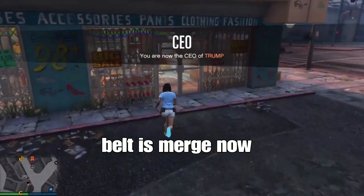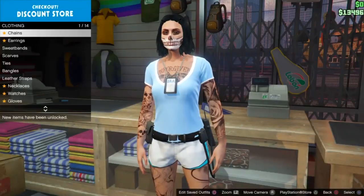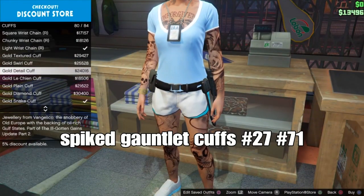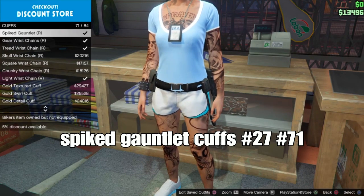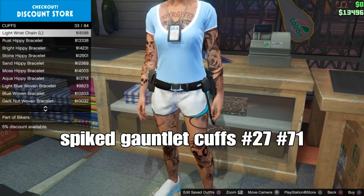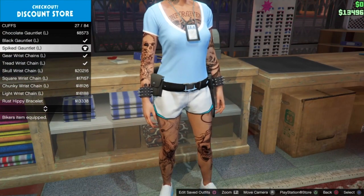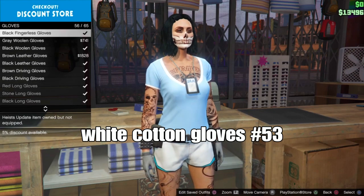Head to the clothing store to add accessories and a hat. Go down to cuffs and select the spike cuffs — number 27 for the left one and number 71 for the right one. Then back out, go down to gloves, and select the white cotton gloves — should be number 53.